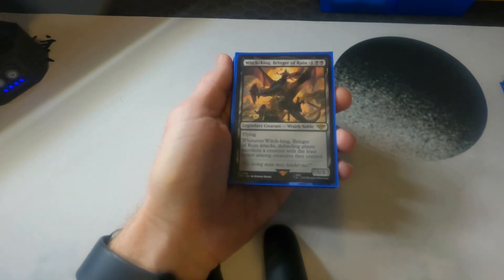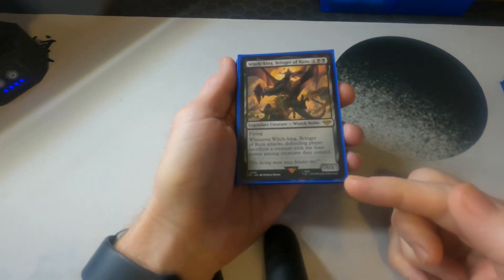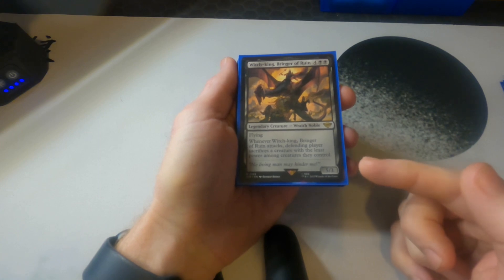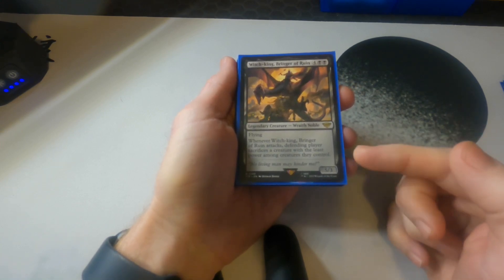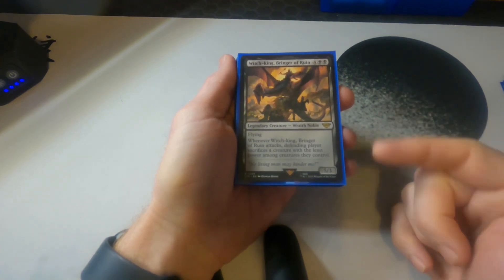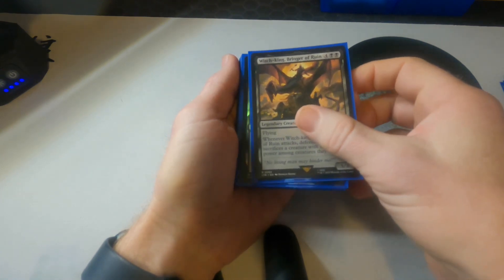Here's a big one — this flyer, whenever it attacks, forces opponents to sacrifice a creature, and this just keeps happening. When it comes onto the board, this is usually just finishing up the game.